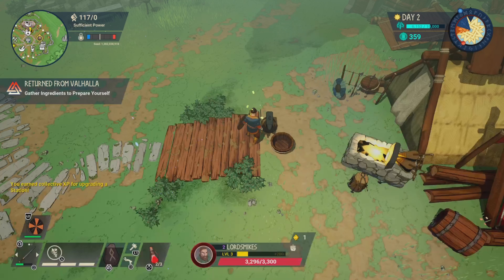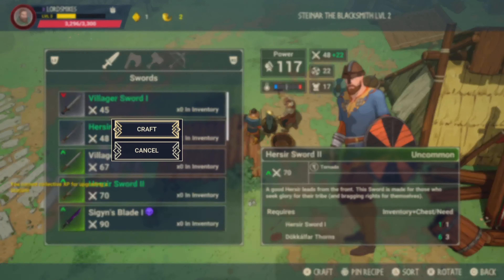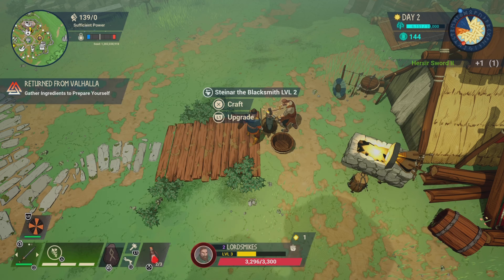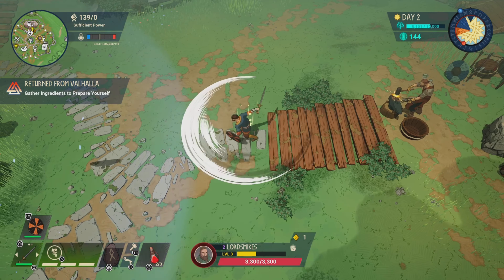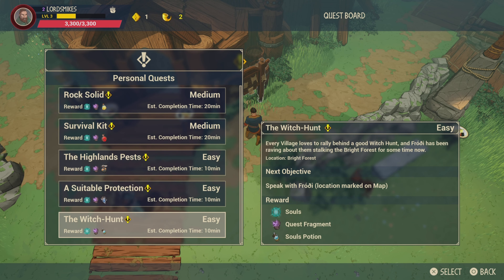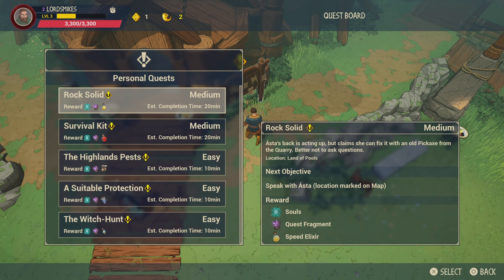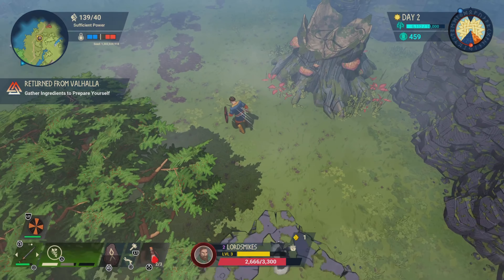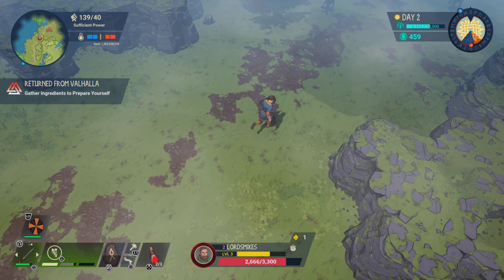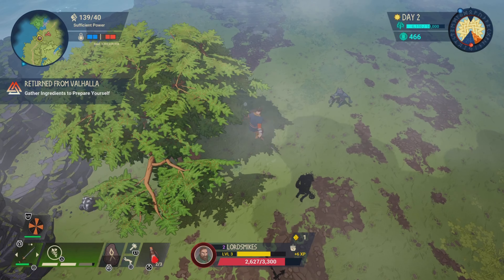Use your souls to upgrade one of the shops. I chose to upgrade the blacksmith first so I can get more powerful weapons, destroy more targets, and gain more souls. You can also take on quests from the quest board, which give you different items, souls, and other things that help you further down the line.